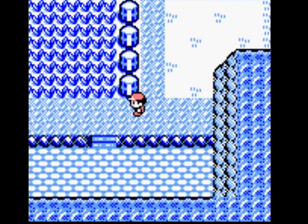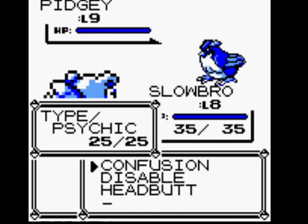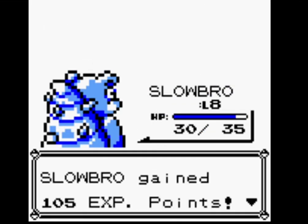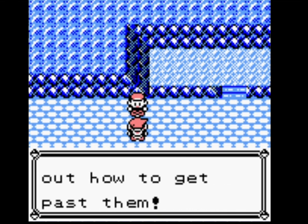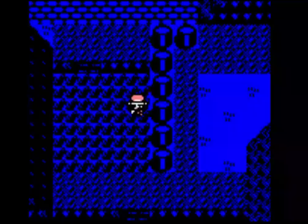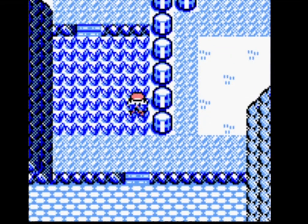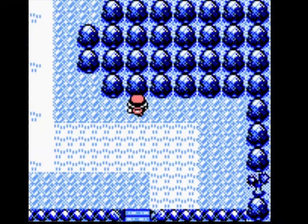Slowbro's learn set — he can learn Psychic and Surf, which will probably be enough to get through most of the game. Fusion is easy. Brock also shouldn't be a problem. Even though Slowbro doesn't have any water moves, Confusion will do a lot of damage because Brock's Pokemon have very bad special.